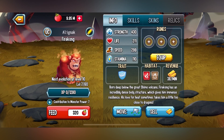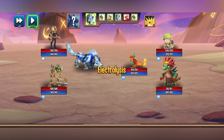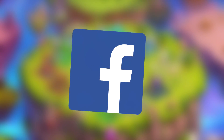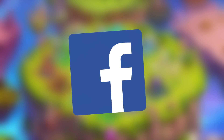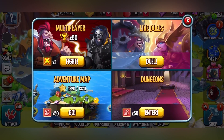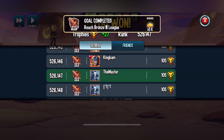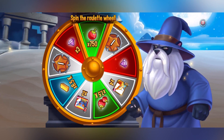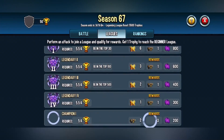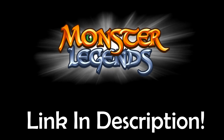When your monster is of proper size, well trained and grown, you can take them into battles. You can fight in real time against friends — I love challenging them and proving I'm the best. I've used Facebook Connect so I can play on all my devices and find friends who already play. There are different PvP modes, special dungeons, and an adventure map. Download the game — it's free. Go to the description, follow my link, and get Monster Legends today.